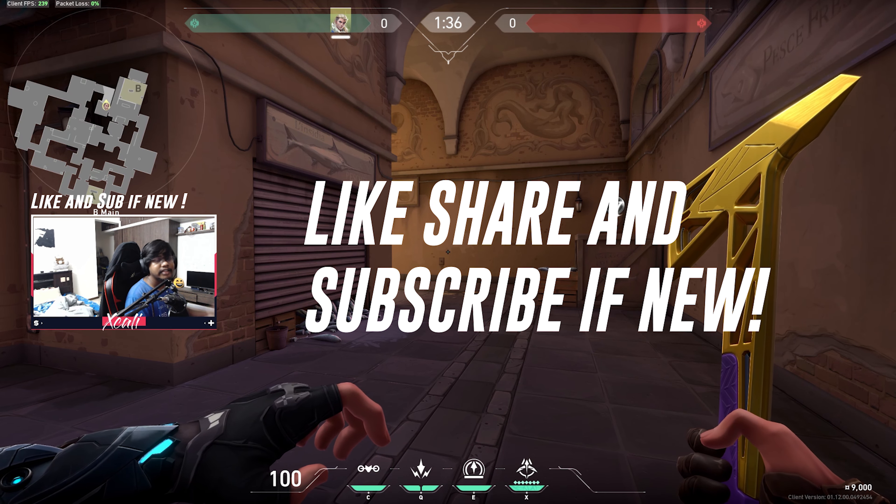These are some of the lineups which I personally would be using a lot — learn them. These shock darts are not a hundred percent kill guarantee; they are mostly for causing displacement. By displacement I mean if someone is holding that spot, a fast agent like Jett with their speed can get that guy. Some common spots are these — shock dart here will definitely catch someone, and don't forget to line up with this one — it's a common spot for people to hide when running over there.